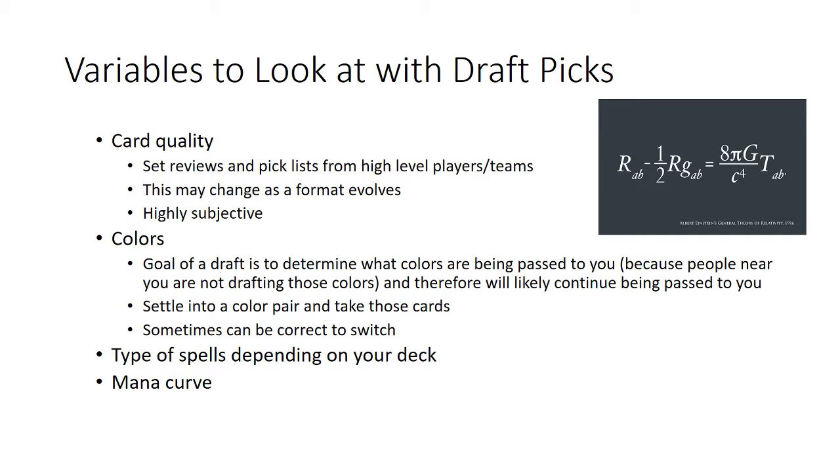The last two points — types of spells and mana curve — we'll go into more depth through the rest of this video. The types of spells are hugely important and will depend on whether your deck is shaping up to be very aggressive or slow and controlling. Mana curve — the converted mana cost of the cards in your deck — is probably the most important factor, as you need a variety of costs so you can cast cards at various points in the game.